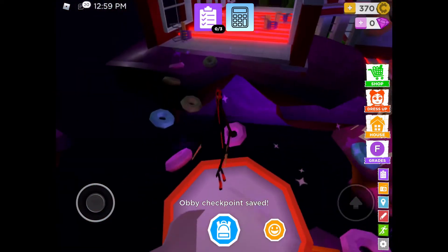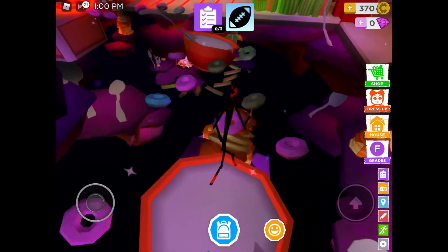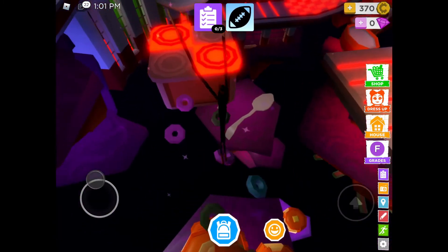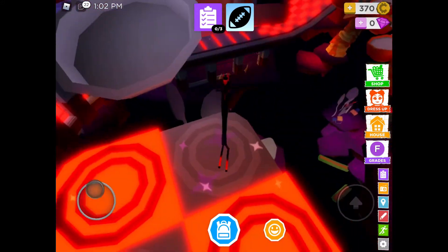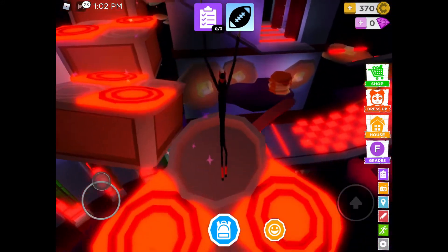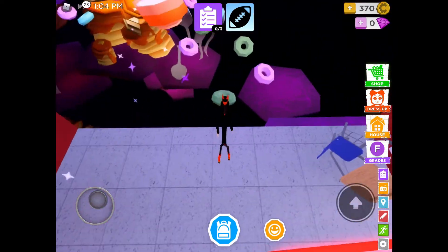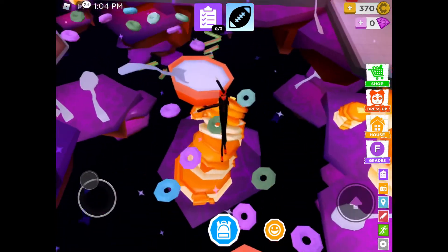Then you just jump here and there's a checkpoint - checkpoint saved! You have to keep jumping: jump on that purple one that just disappeared, then jump to the green one, then the blue one. And make sure you do not touch those red bits - see the exclamation mark right there.